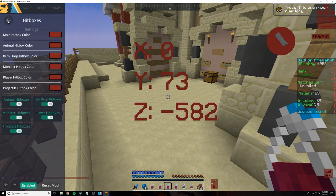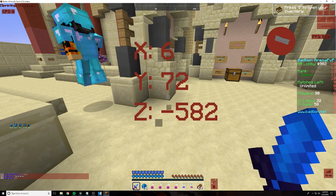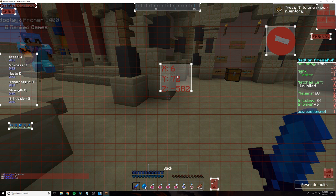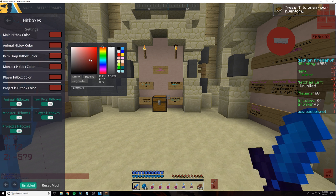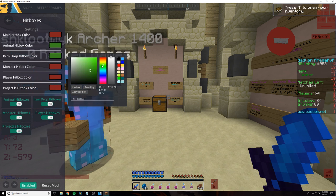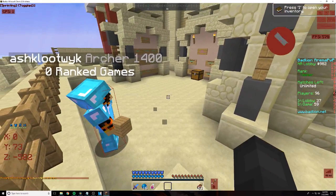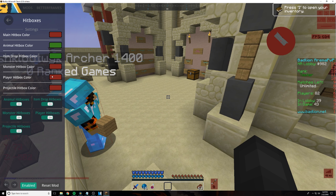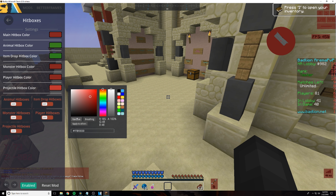Next module is hitboxes, which is a bit complicated. As you can see, the hitbox around the player is red. There are a lot of different options — you can change the main hitbox color to be different from the animal hitbox color. There's also the item drop hitbox color; if you drop an item, it will have the green hitbox color around it. You can also turn off certain hitboxes — for example, if I turn off player hitboxes, you can see that player's hitbox just disappeared. Projectile hitboxes, like arrows, also have their own separate color scheme, and you can even make it rainbow.